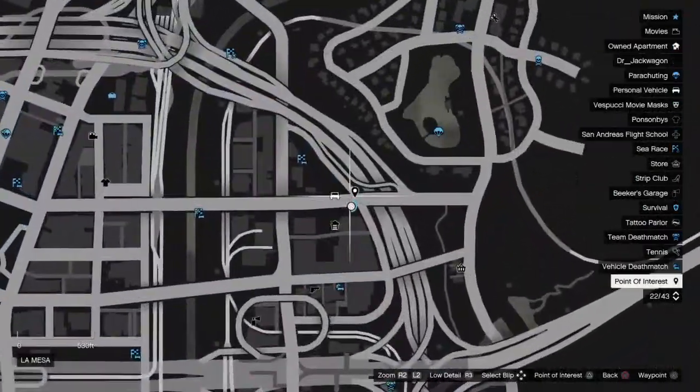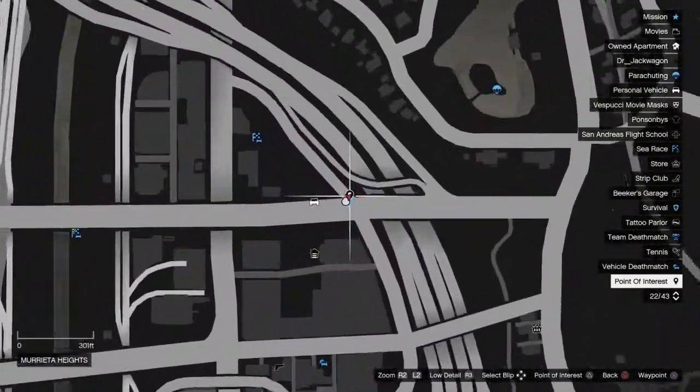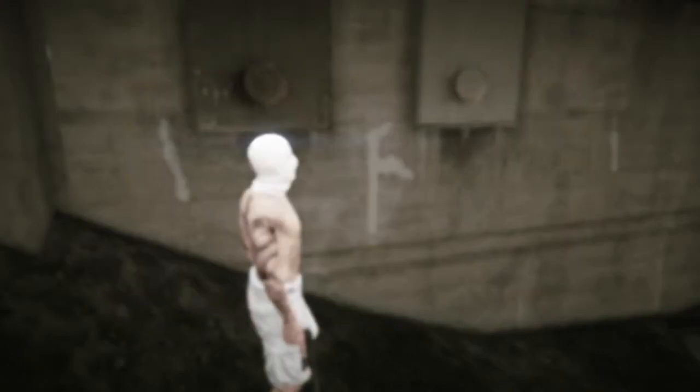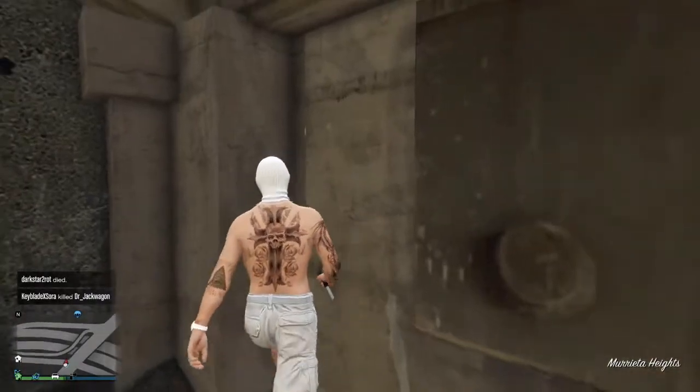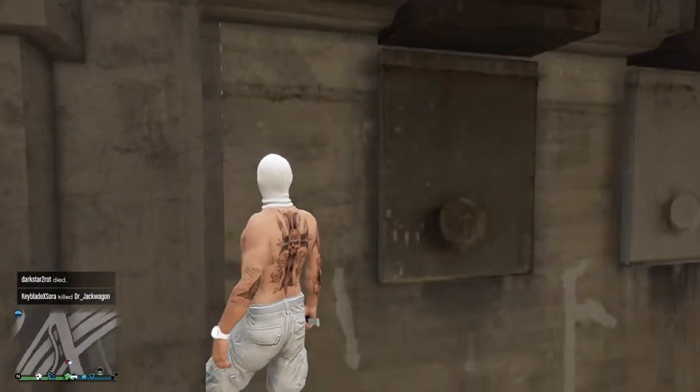So right there. Next, what you're going to want to do is mark it as a point of interest — that's if you guys want to keep it there or be able to know where it's at all the time. But see this little thing in the wall? See how it's like a little seam.